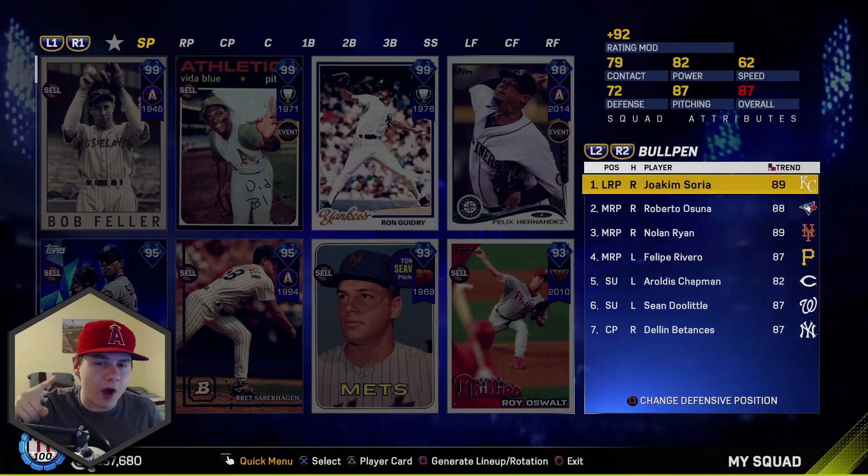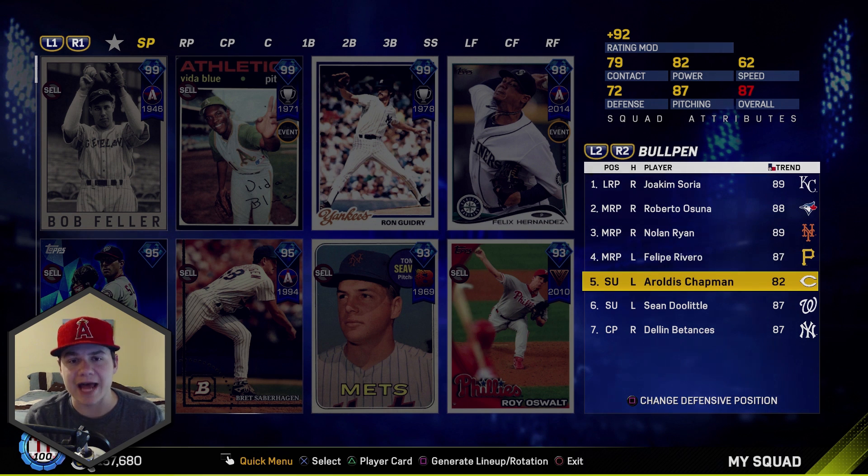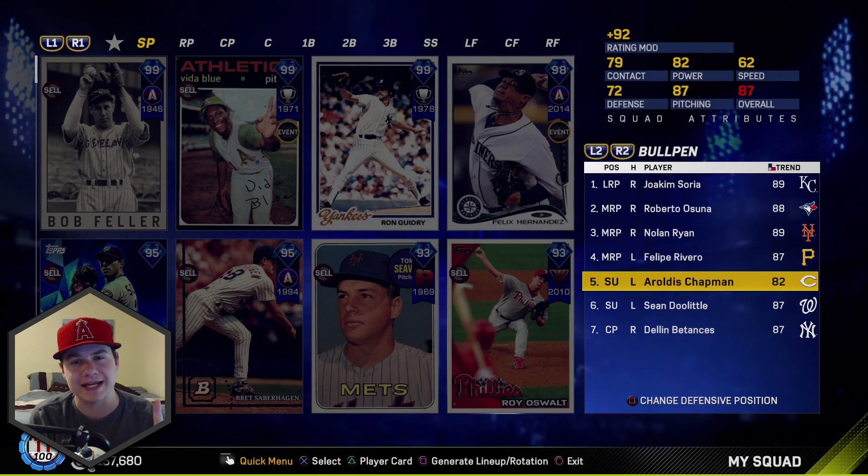Our one remaining silver spot is Aroldis Chapman. We have to try and get an upgrade this game to replace 82 overall Aroldis Chapman with a gold left-handed pitcher. I also did a poll asking how you want me to approach the Diamond progression — two tiers or one tier — and you guys said you'd rather see two tiers of diamonds: 90-94 and then 95-99, just so we can keep this series going.